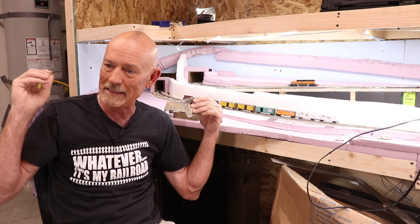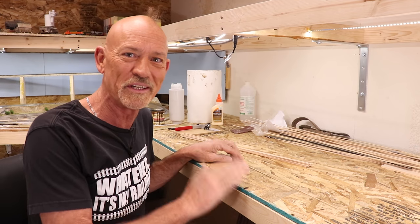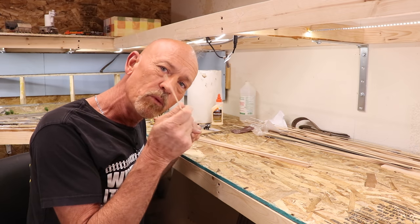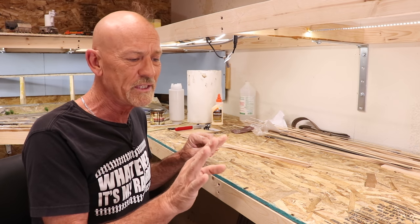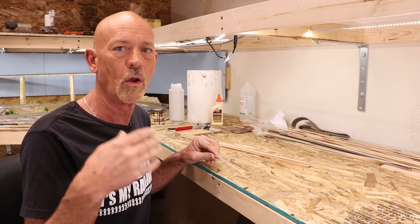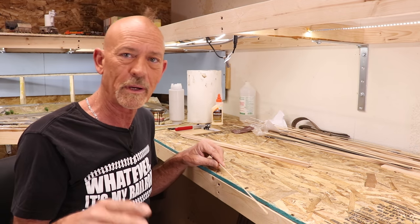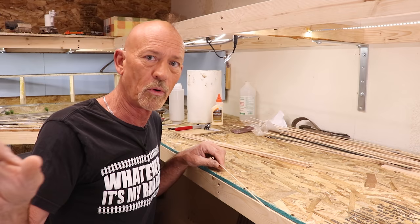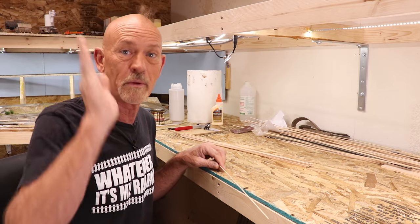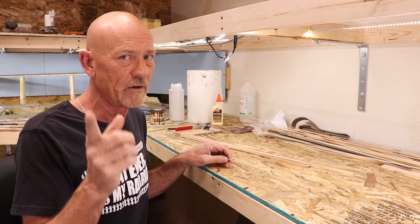Hey, welcome to the makeshift hobby table. I present you with this piece of wood right here. Its cross-section is roughly the size of a pico-scale railroad tie. The reason I'm using this is because in the story of my railroad, when the Brown Smith Railroad built the tunnel portal over at Fertile Valley, they used railroad ties as their cribbing, and then they put some obviously much longer custom pieces to hold that up.